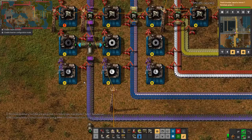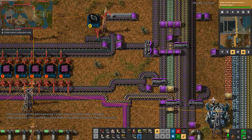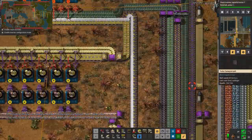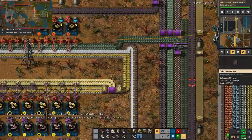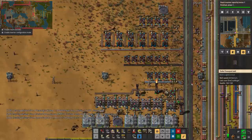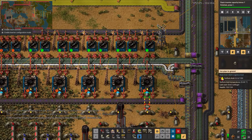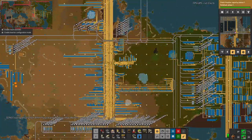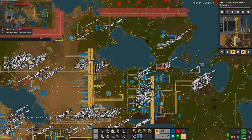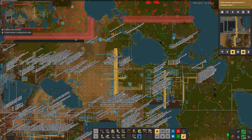We've stopped producing purple circuits — because we've run out of chips — because we've run out of sulfuric acid. As I was saying earlier, we've got a massive glut of sulfuric acid but it never seems to be in quite the right place. I'm going to need to look into that. There have definitely been problems in here trying to get the right products in the right places.